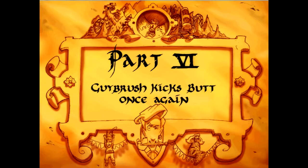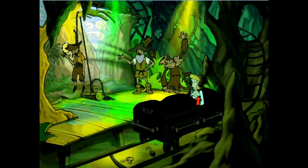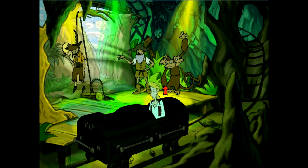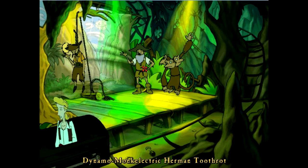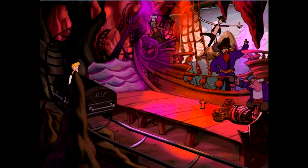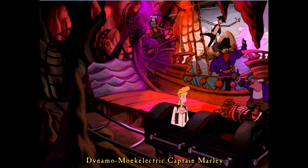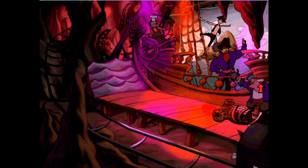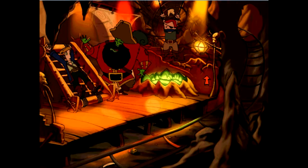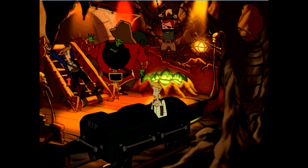That is the end of part five. We're on to part six now — Guybrush kicks butt once again. We just move on into the ride and we automatically happen to see that we have a three-headed monkey, Herman Toothrot, and the rope. I believe that is supposed to be from the first game. We have Rapscallion, young Lindy, Captain Marley — these are the ones that had the map in the first place.